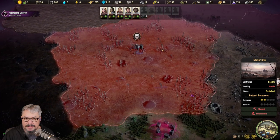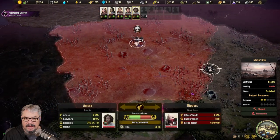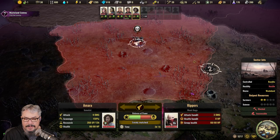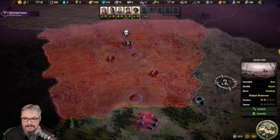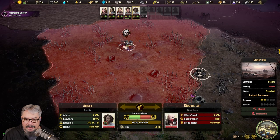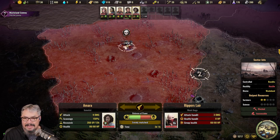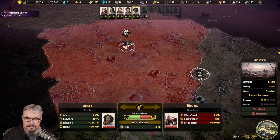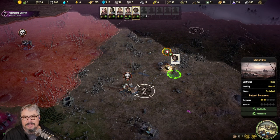The other type of bandit encounter is where the entire region is blocked out — totally red, you cannot do anything, you can't see anything. To deal with that, we do the same thing but it's more like the scouting — it covers the whole region. Click on it and we go into a battle with the same stats: balance of power, time it's going to take, how many bandits there are and their HP. You can send multiple specialists, and when you beat them this region will be unlocked.